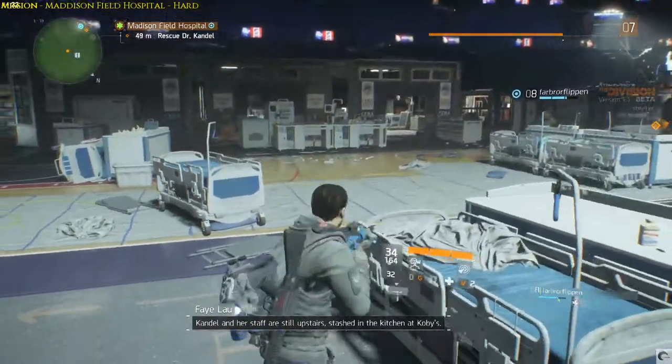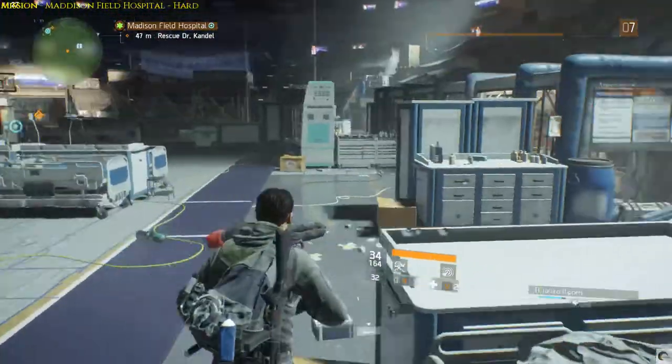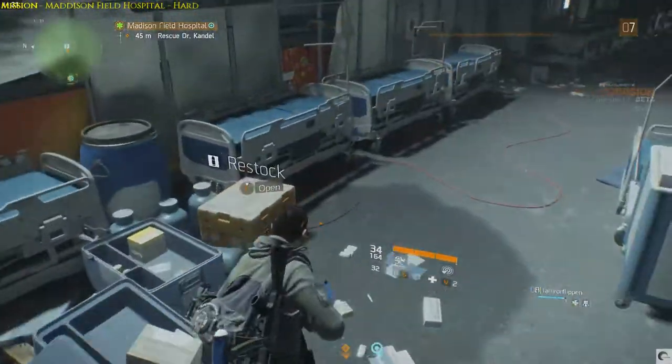Gandal and her staff are still upstairs, stashed in the kitchen at Kobe's. Okay, the section's clear, so on to the next one.